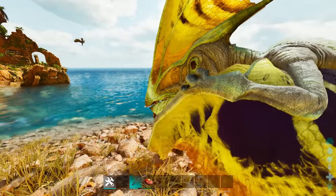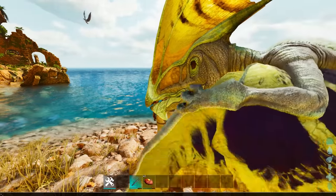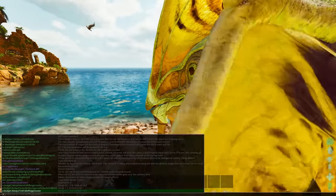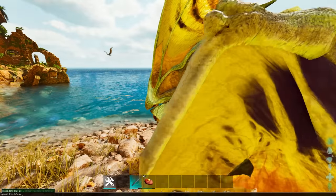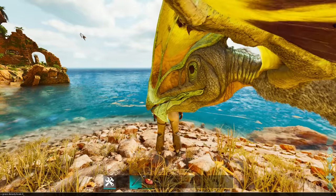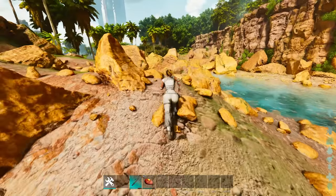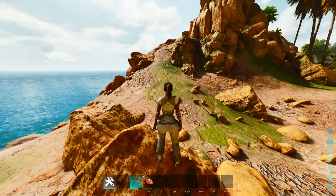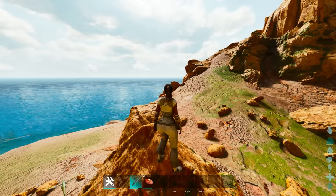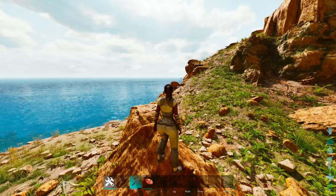We're going to start off with a command that's very important because of clouds and fog, but before we get there — the grass. They changed how grass works. You can use 'grass.densityscale' and set it to zero, which is going to basically take grass and completely remove it from your game. Grass density can be used in replace of the old 'grass.enable' command. Grass density scale zero removes it, and turning it back to one pops everything back in.